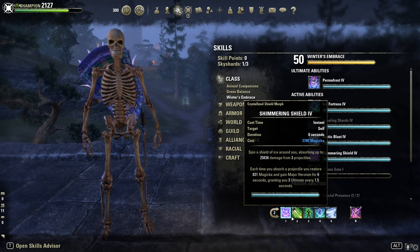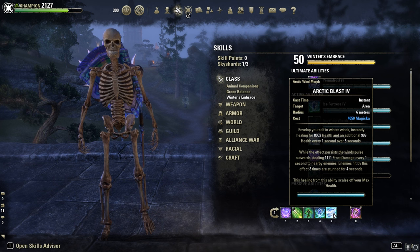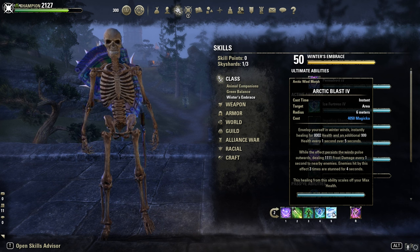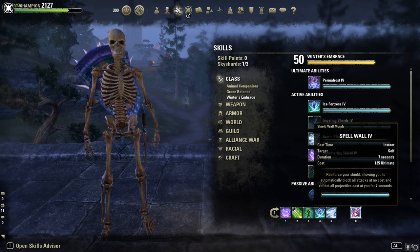On the back bar: Empower Shield, Bull Netch, Vigor, Ice Fortress, and Arctic Blast. The other morph of the frost skill is Polar Wind, so you can heal your teammates. And Spell Wall as the Defensive Ultimate.